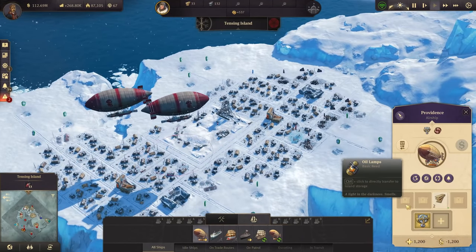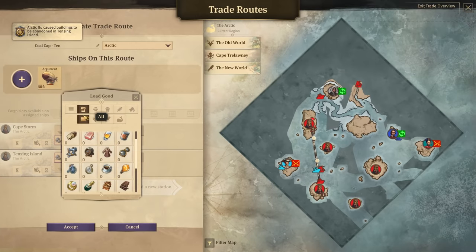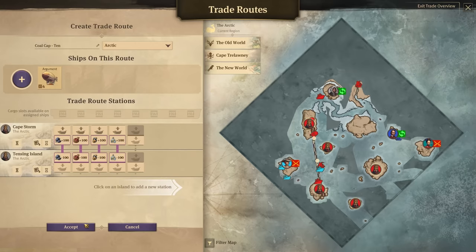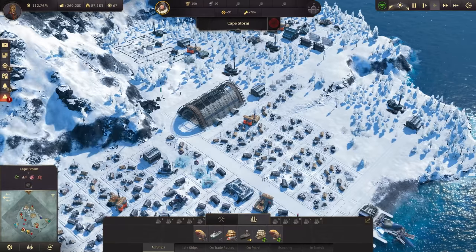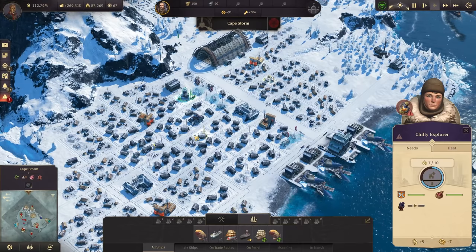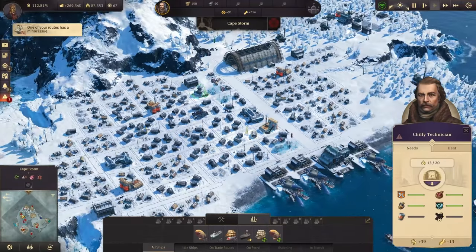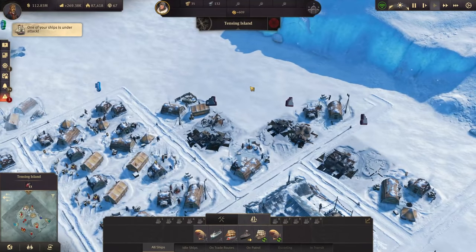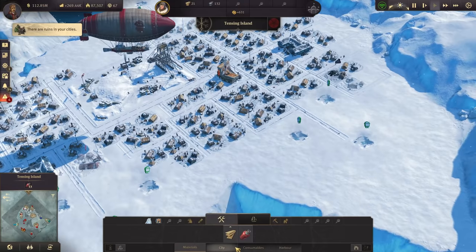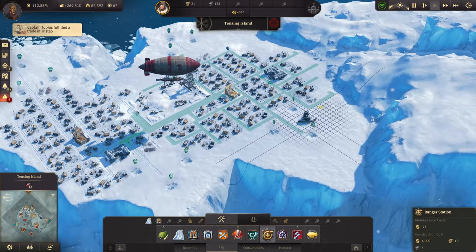My other airship is delivering the oil lamps we need for the upgrade — this is a one-time exchange. This ship can now also take oil lamps. I'm taking oil lamps from Cape Storm but I've already disabled production there, so it doesn't matter. The explorers can live without oil lamps for a bit — but the technicians need them, otherwise they'll be very angry.